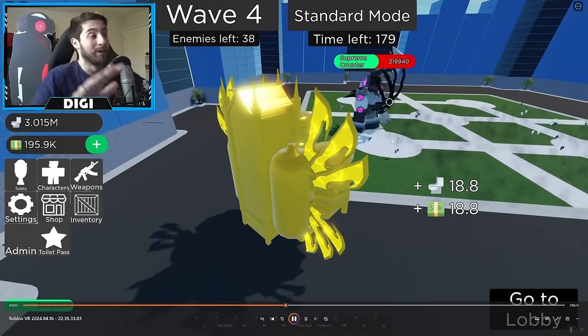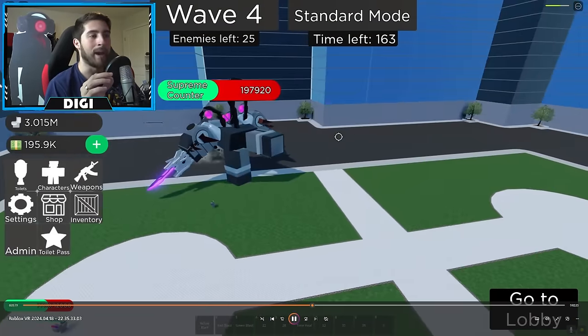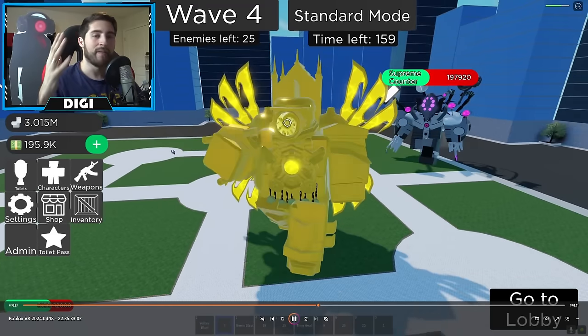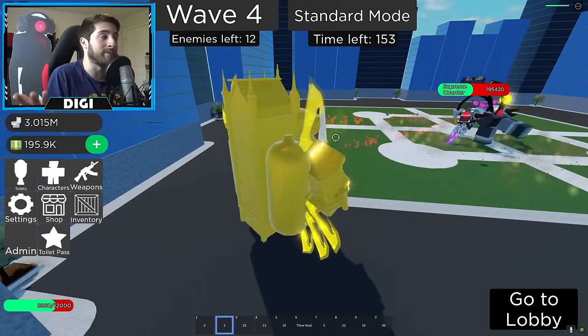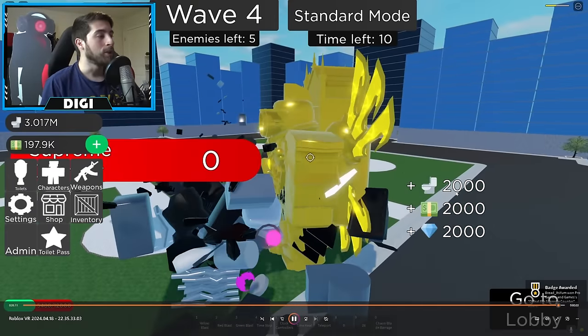Right here you're gonna see the hammer attack — when you see that almost air-bubble effect, that is the hammer attack. Pretty straightforward — it just does AOE damage. It's a hammer, not rocket science. Once you defeat him, you will get quite a bit of stuff — a lot of money, cash, and gems.